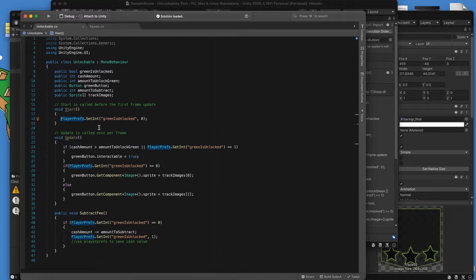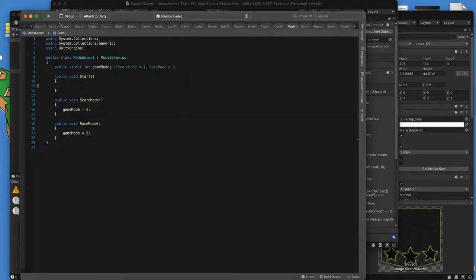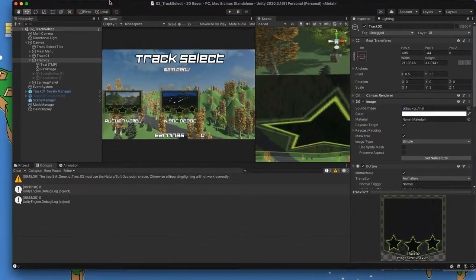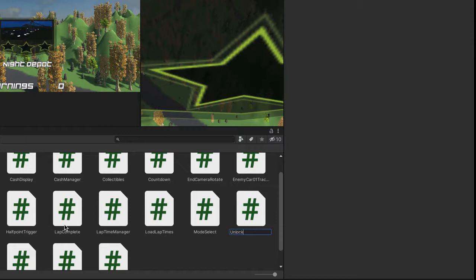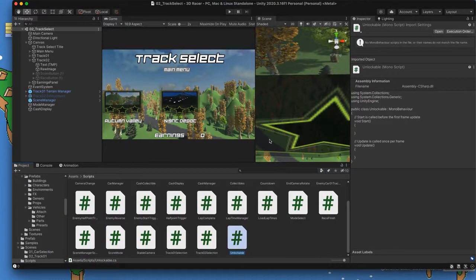Please don't copy directly, because we're going to have to change things as we work through. I'm going to close that window so I don't get confused and open my 3D Racer panel. We have so many scripts — it's a little wild, but this is what you kind of expect by this point. Let me close the unlockables test and go back into my project folder. Essentially what we need to do is build an Unlockable script. I'm going to go into my scripts folder, add a new C# script, and call it Unlockable.